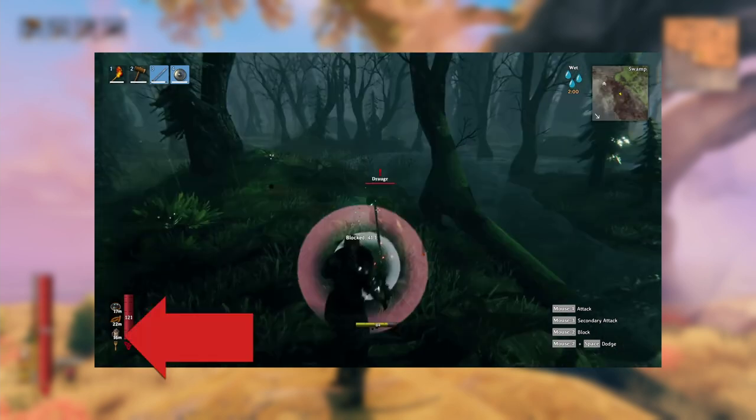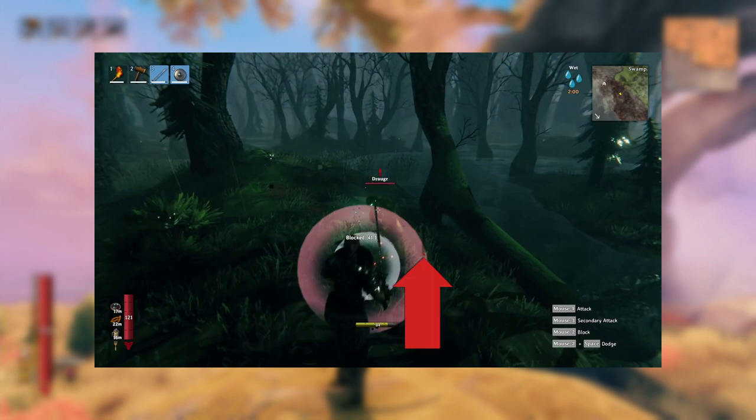Another thing I noticed in this image is that there's a new food item — it looks like it's in a mug, like some type of mug cake or something like that. No idea where that's going to land between food, stamina, or balance, but it looks like the character in this image has a balance between HP and stamina.